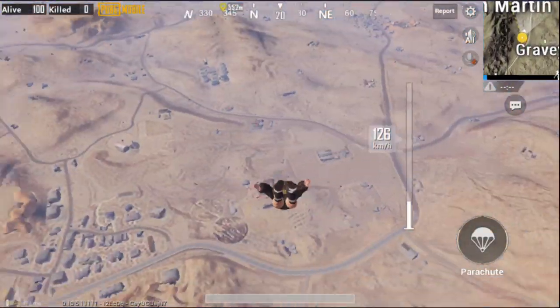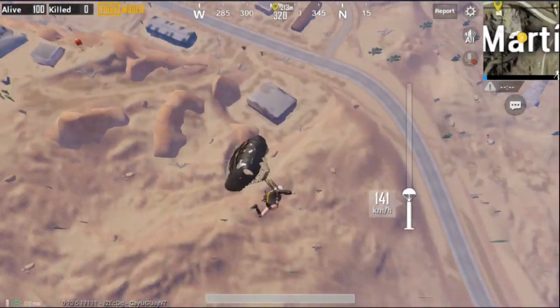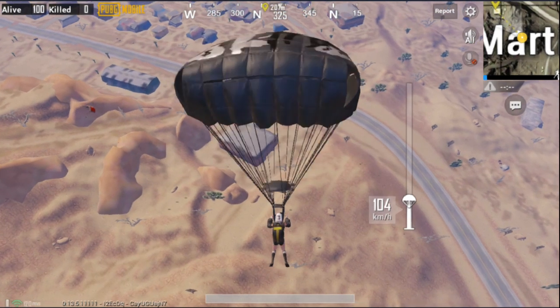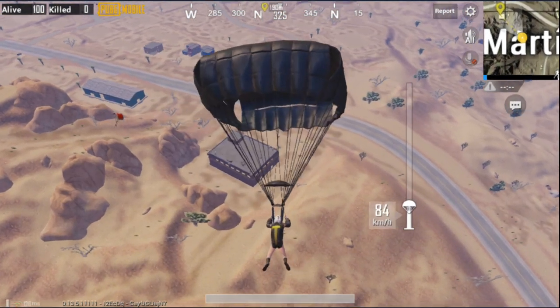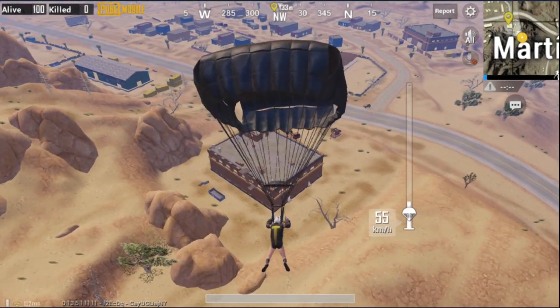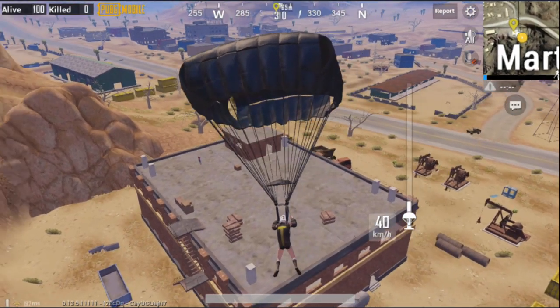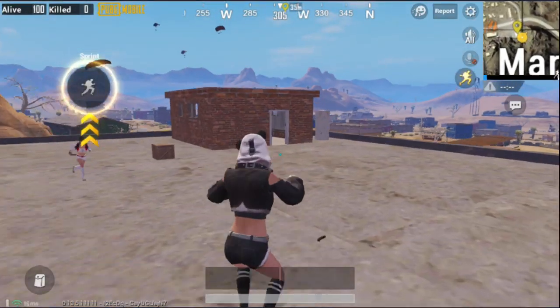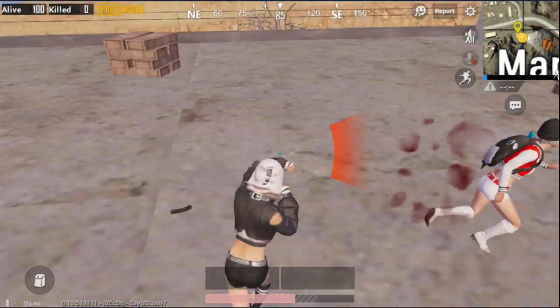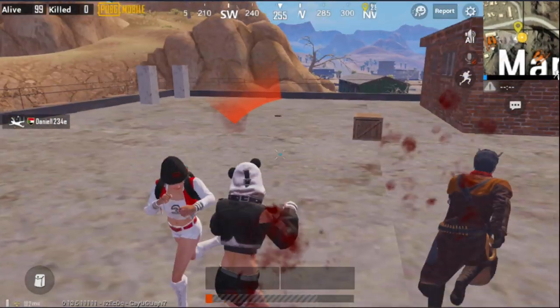I am going to land on the top of the building. Do not cross the road, because the city next to the road is another place and not San Martin. So you must land on this building. I successfully landed on the top of the San Martin building. Now I will fight and let's see what happens.